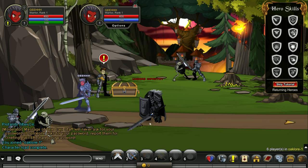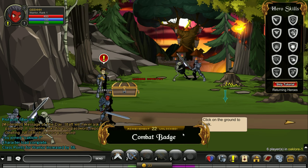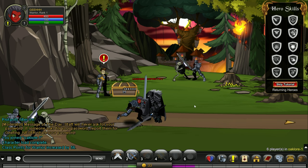According to the tutorial, I need to double click this undead infantry — I guess it's to test out the attack. Click on the ground to walk. I thought this game was turn-based; I remember watching my classmate play this, or probably another version of Adventure Quest. Anyway, what are we supposed to do?